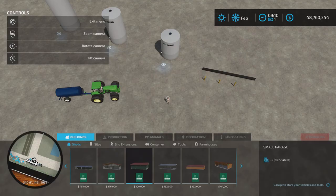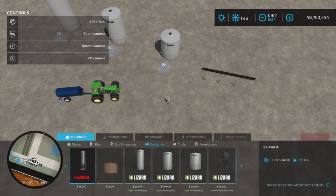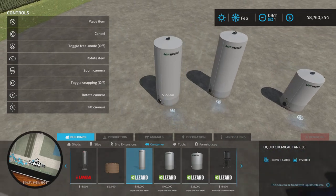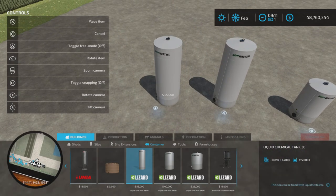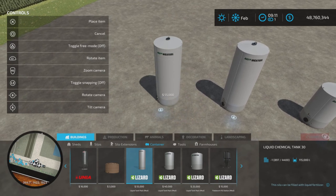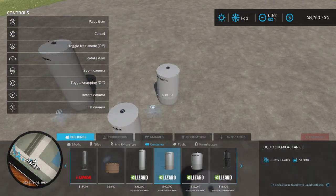Let's look at the tanks first. They're going to be under Buildings and Containers. So we have a 115,000-liter tank — basically it's a silo, oddly listed under Containers. That one is $55,000. We have a $40,000 one with 57,000-liter capacity.